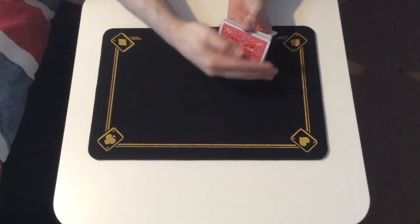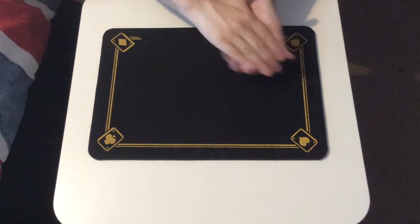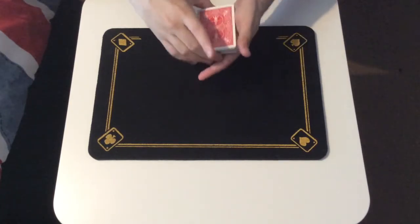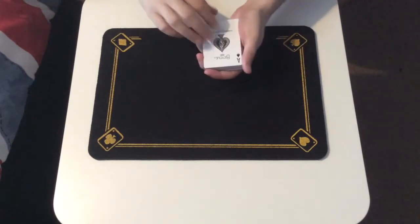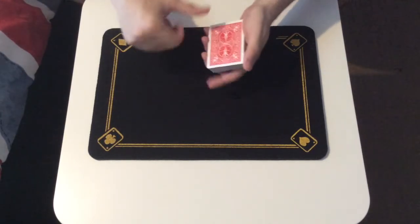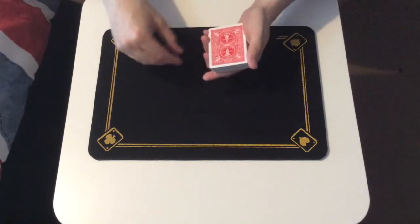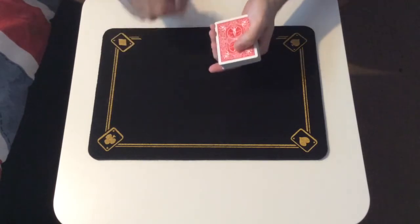So here goes nothing. The top card is no longer the Ten of Spades. Now, at this point I'd have the spectator give me a number between ten and twenty, because that's where I think it is. Well, there's no spectator, so let's go for twelve, since that's my favourite number.